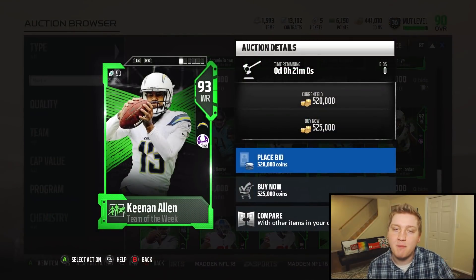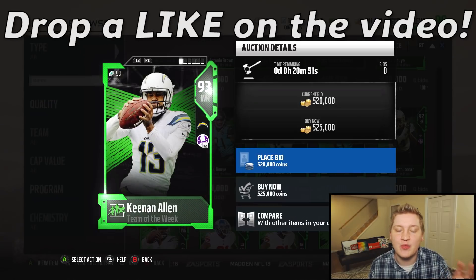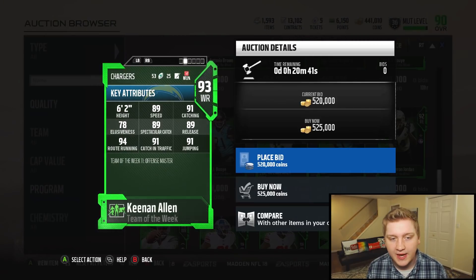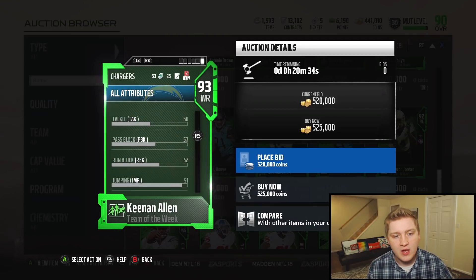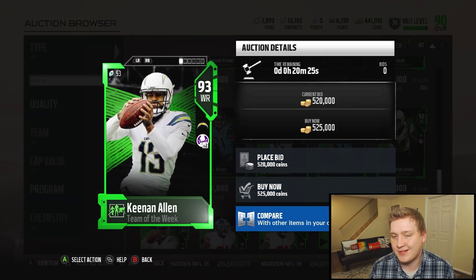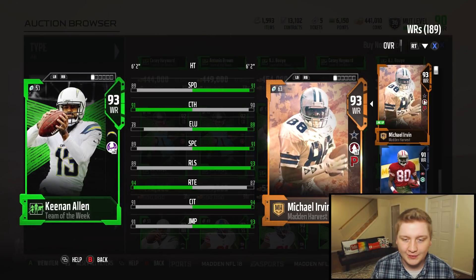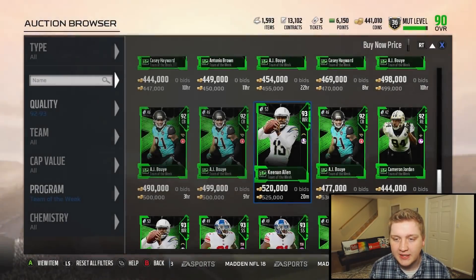We've got 93 overall Keenan Allen — he's got Pound the Rock times two, which is not too bad. Love the card art. I wish they would have added the Thanksgiving harvest theme with the leaves like they did in the packs, that would have been pretty cool. But Keenan Allen 93 overall with 89 speed, 91 catch, 89 spec catch, 91 catch in traffic, 94 route run, 91 jumping, and 62 run block — not terrible, but there are a lot of boosted run block receivers. He's going for 525,000 coins. Definitely would get the Michael Irvin 93 overall going for around 175K to 200K over the Keenan Allen, but that's just me.